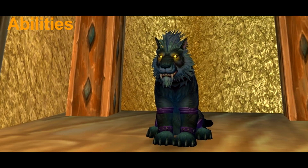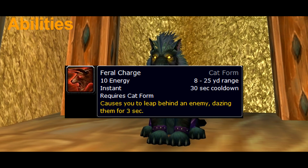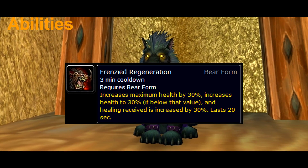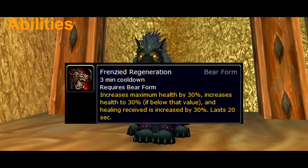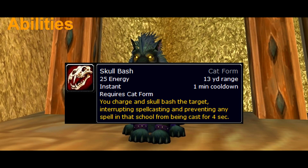When it comes to utility, ferals have quite a few things that can be useful. One of them is Feral Charge, which makes you charge to the enemy so you can attack them from behind. Frenzied Regeneration provides more health and healing taken. And if you have the tier 13 4-set, you will give this to the whole raid. Skull Bash is our interrupt.